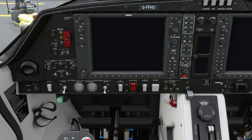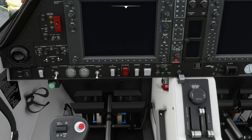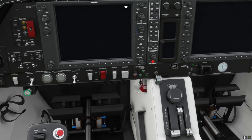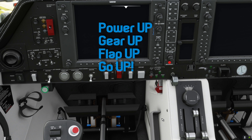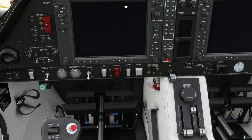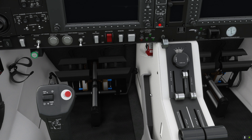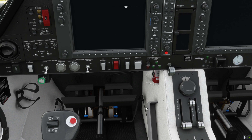The trick to identification is: dead leg, dead engine. Whichever leg isn't having to press the rudder pedal — assuming you're keeping the trapezoid lined up in the middle — that's the side on which the engine has failed. You then get the airplane climbing away at VYSE, which is best rate of climb on single engine speed. For the DA42 it's about 84 knots; for this airplane I'd imagine it's a little bit faster, so we'll use about 87 knots as our VYSE. The drill I use: power up, gear up, flap up, go up.